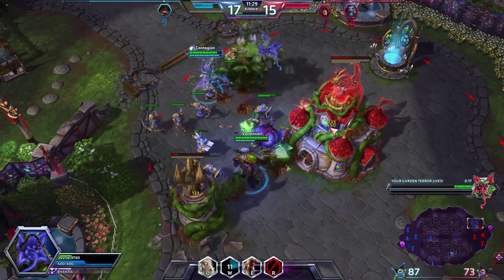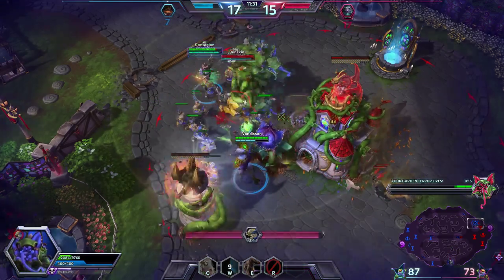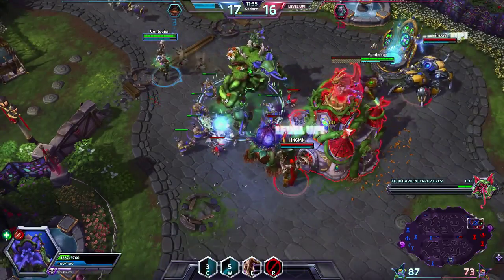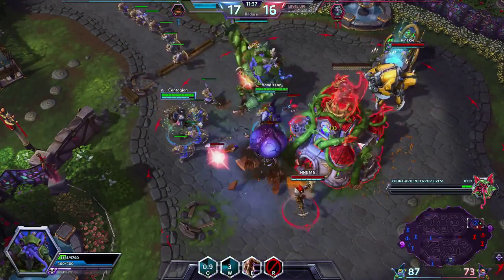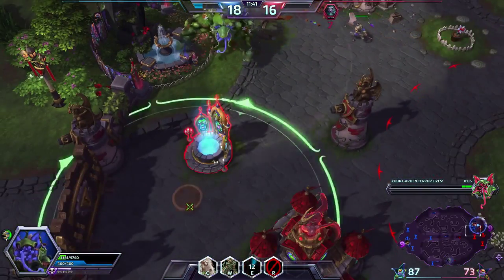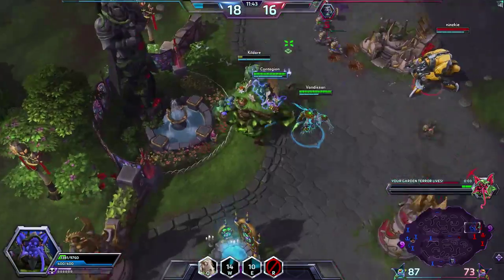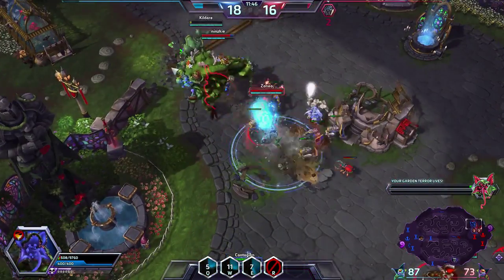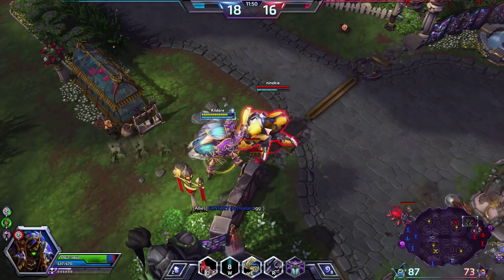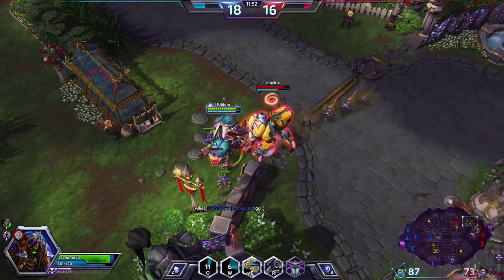Maybe we can get some super minions, which should be very handy. Enemy Anub'arak is up — he's going to burrow under here. I'm going to keep attacking it and we got it. There's enemy Zeratul who's turned into a plant. I can actually take on this Anub'arak — he's two levels lower than me.